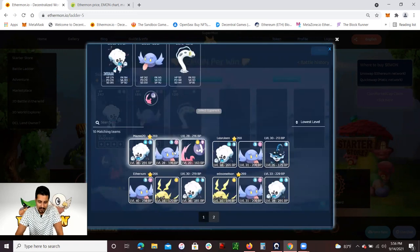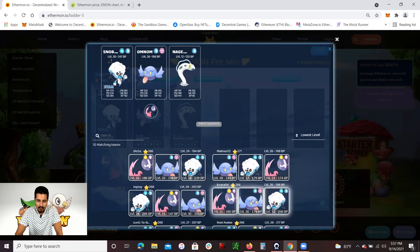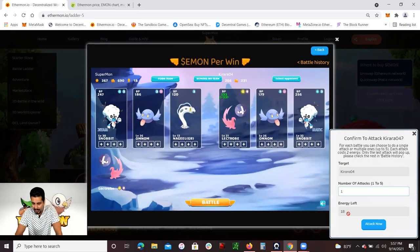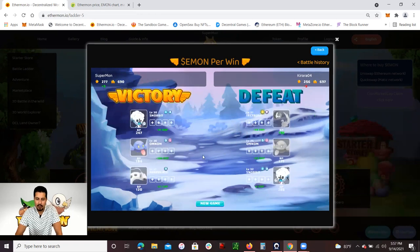Every time you do battle, you use some energy. You get 20 energy every single day and each battle takes about two energies. I'm going to go with two Ethermon, so I'll use four energies for this battle. I did win. There is 1 Emon token per battle win, or 0.5 Emon token per battle win, and you can continue to battle until all your energy is used.